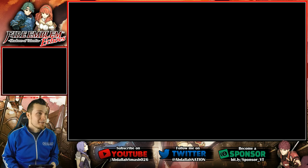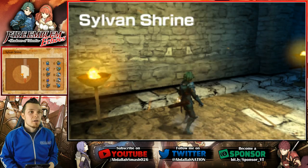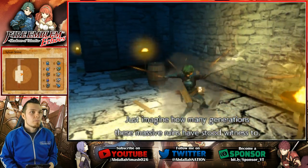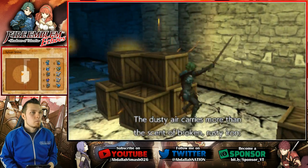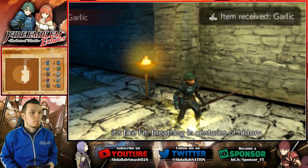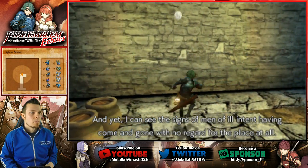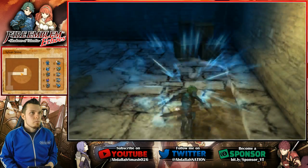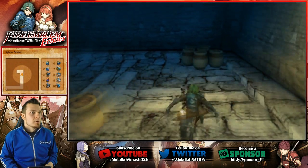Let's do this — I'm excited. We gotta go find this Mila statue so we can get Gray ready to go. Welcome to the Sylvan Shrine. Imagine how many generations these massive ruins have stood witness to. The dusty air carries more than just the scent of broken rusty iron. It's like I'm breathing in centuries of history, and yet I can see the signs of men of ill intent having come and gone with no regard for the place at all.